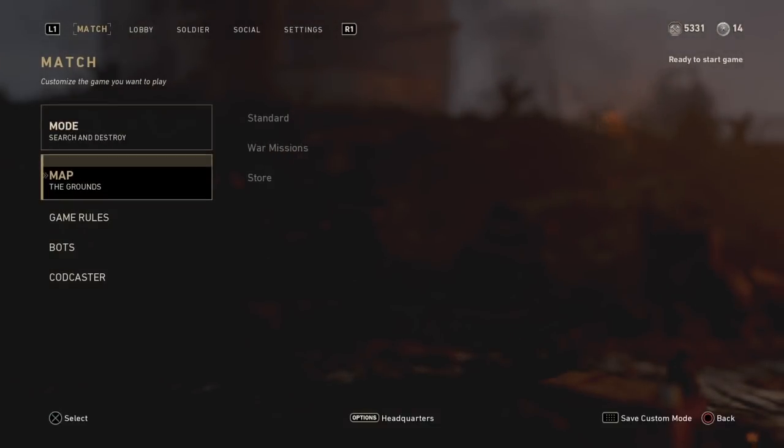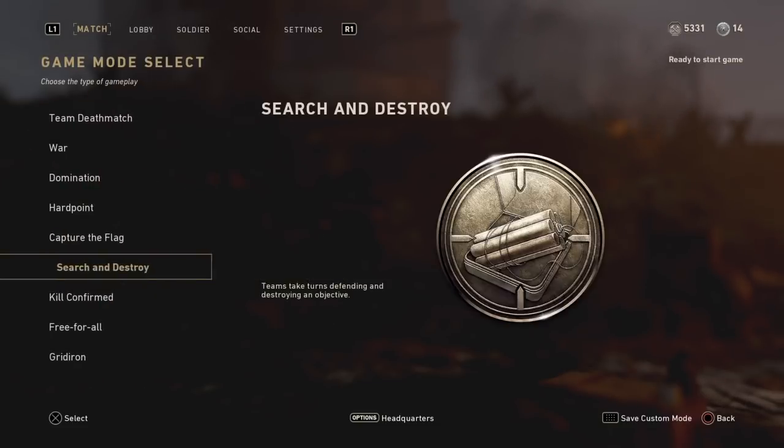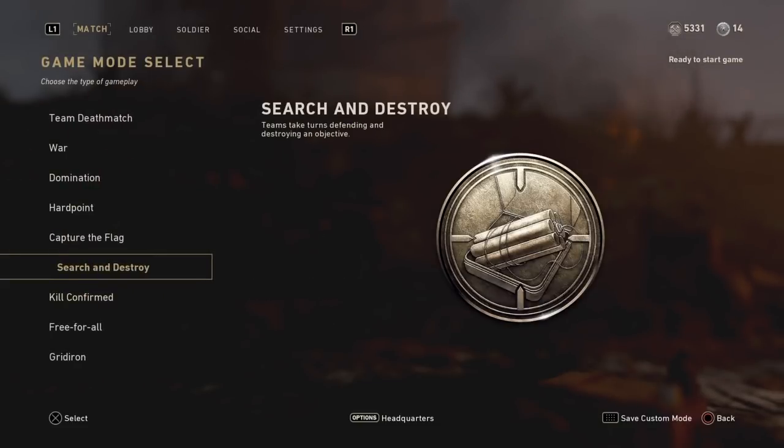To know that you actually did it correctly, under Map it should say The Grounds. From there, change the mode to Search and Destroy.